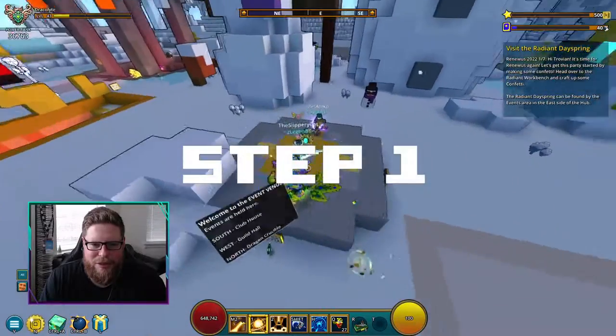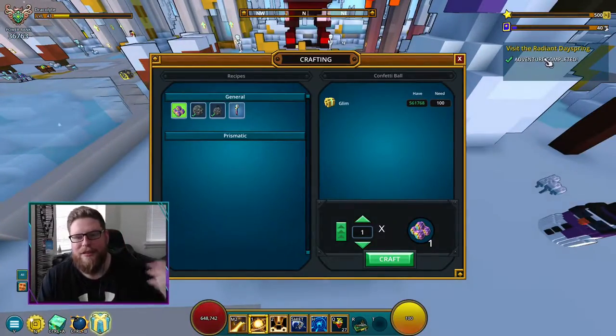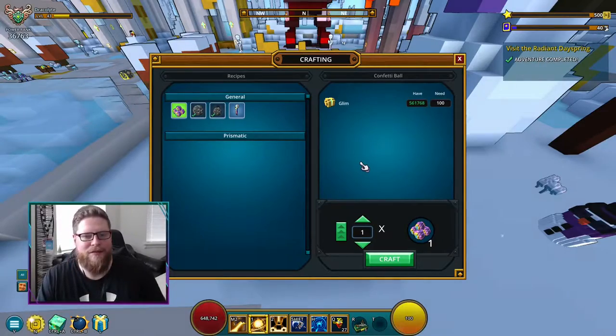Alright, for step number one you have to go to the hub and visit the Radiant Day Spring. As you can see right here, by visiting it you will complete step number one and we can move on to step two.